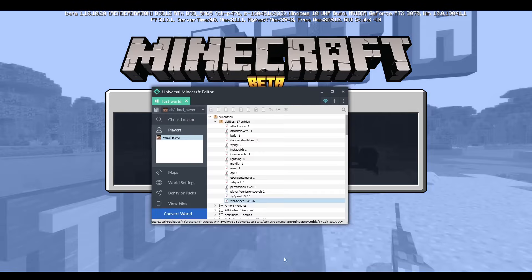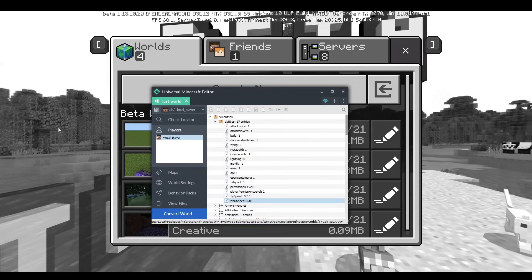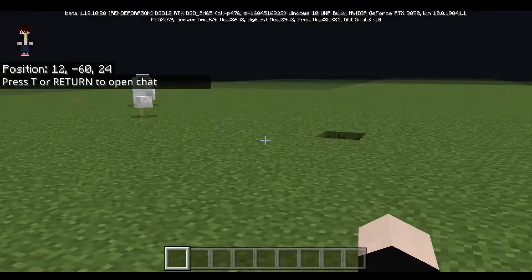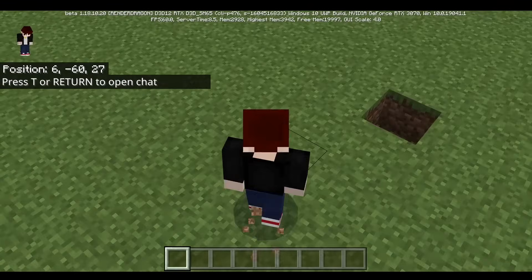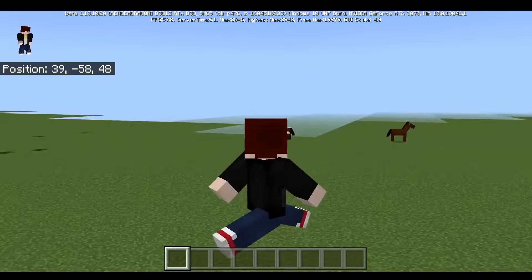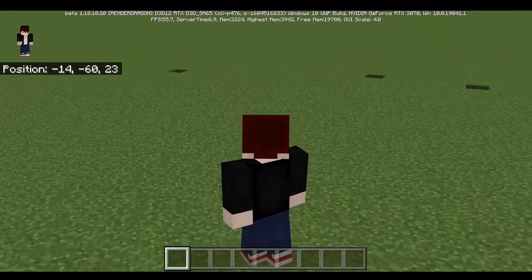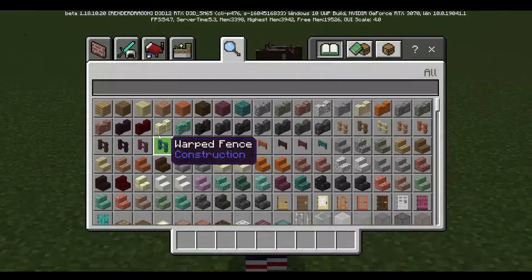What happens if I lower the value to 0.01? Well, it's pretty obvious — the player is going to be walking pretty slow. Yeah, check this out: the player is walking extremely slow. Like, seriously slow. However, the flight speed is not affected in any way because the flight speed is a different object. And I believe the water swimming speed is the same.